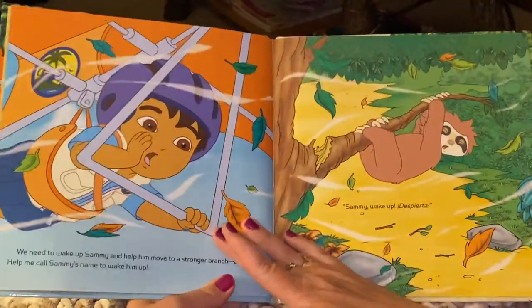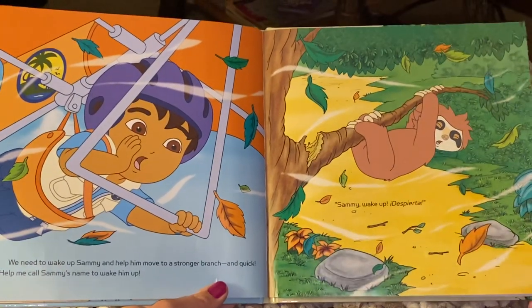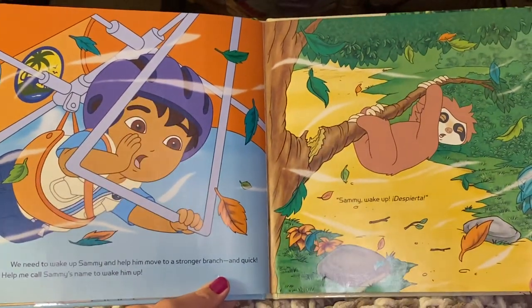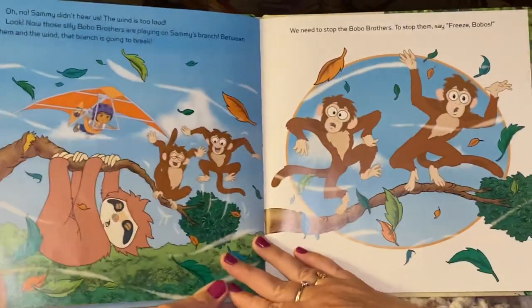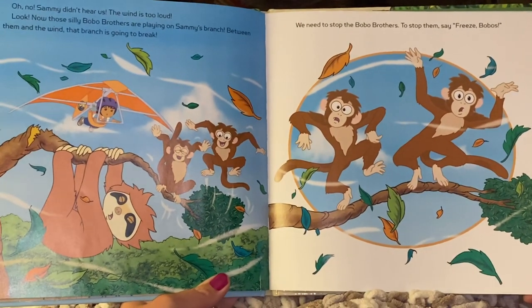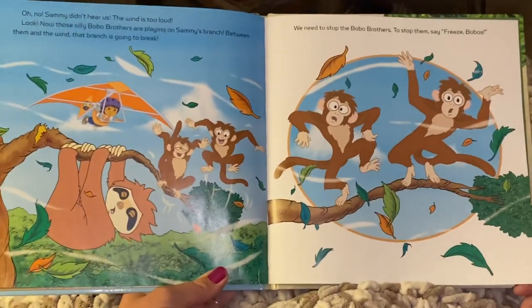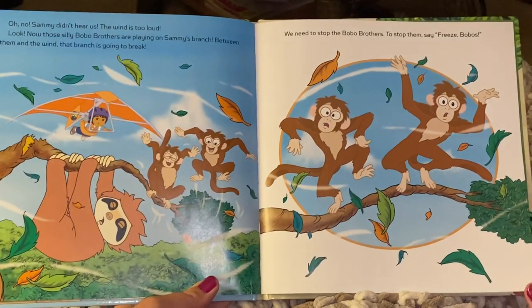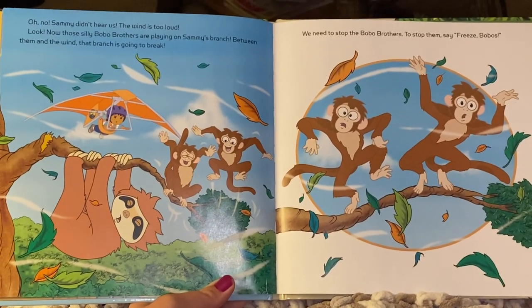It's gonna break! We need to wake Sammy up and help him move to a stronger branch, and quick. Help me call Sammy's name to wake him up. Sammy, wake up! Despierta! Oh no, Sammy didn't hear us — the wind is too loud. Look, now those silly Bobo brothers are playing on Sammy's branch. Between them and the wind, that branch is going to break. We need to stop the Bobo brothers. To stop them, say freeze Bobos! Freeze Bobos!